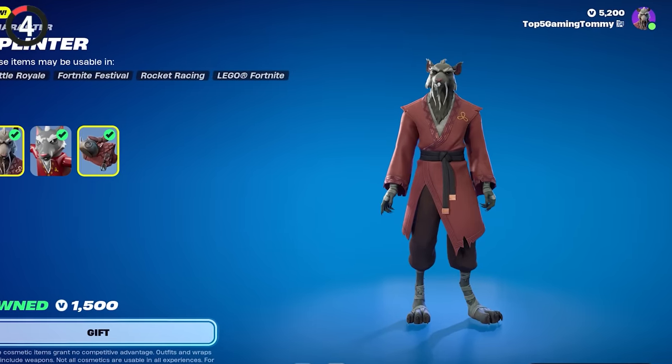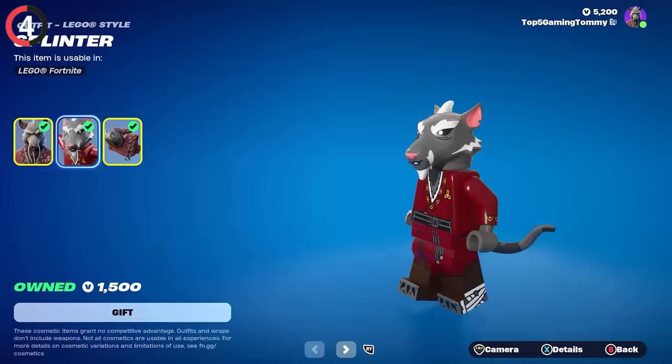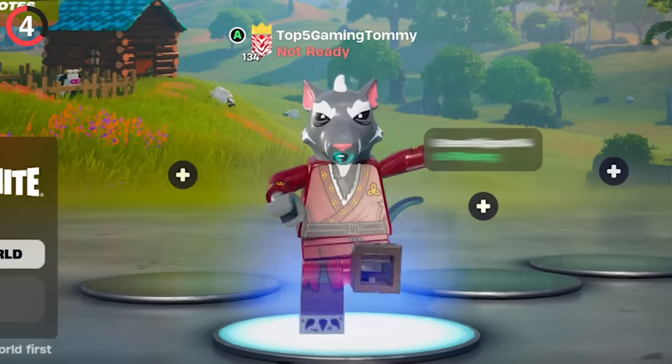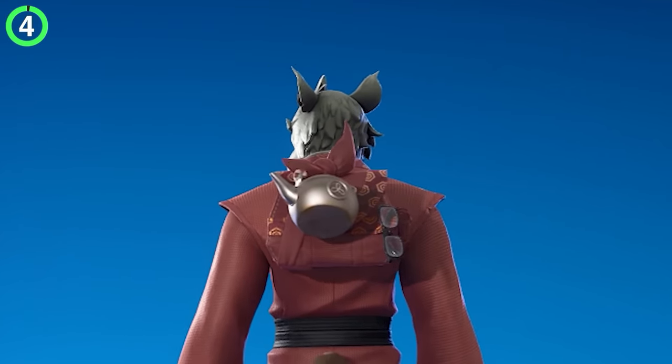Otherwise, you'll probably become a mutant like Splinter. Everyone's favorite rat is now in Fortnite and he looks incredible. You can grab him in the item shop right now, and there's even a Lego variant, which is adorable. He also comes with a back bling that includes his glasses and a teapot.